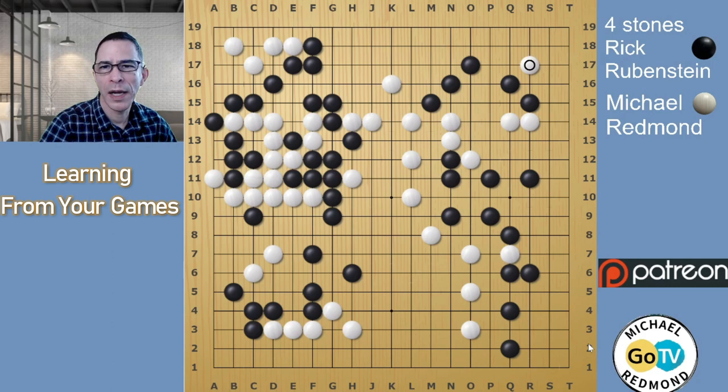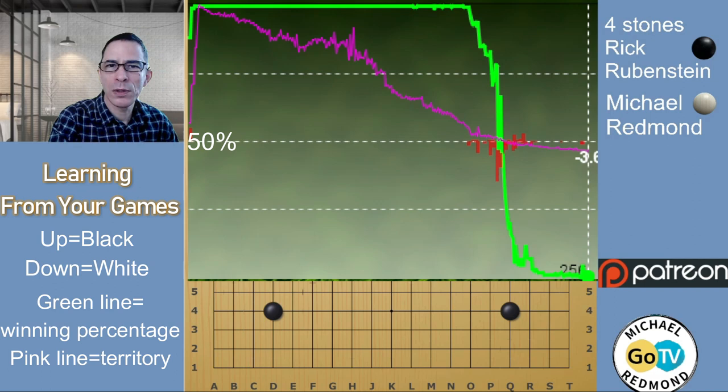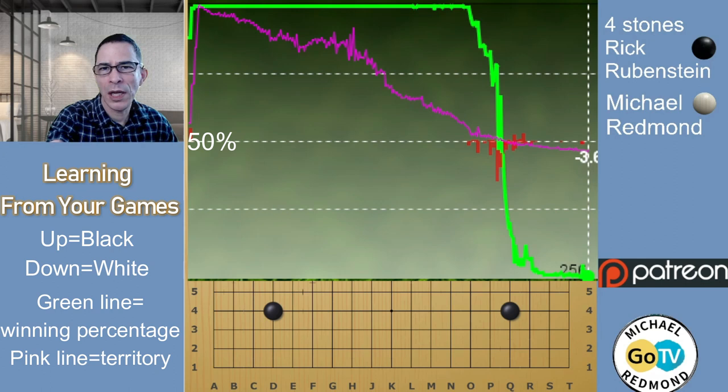To get started, I'll show you a graph. The green line is the winning percentage, and the pink line is the score or point score of the game. You can see Black starts with a large lead, and if we follow the pink line, the territory is getting gradually closer and closer until a decisive point where it crosses below the 50% line. The green line is close to 100% for Black until Black plays the final mistake — it probably lost something like five points, but it falls off the cliff.